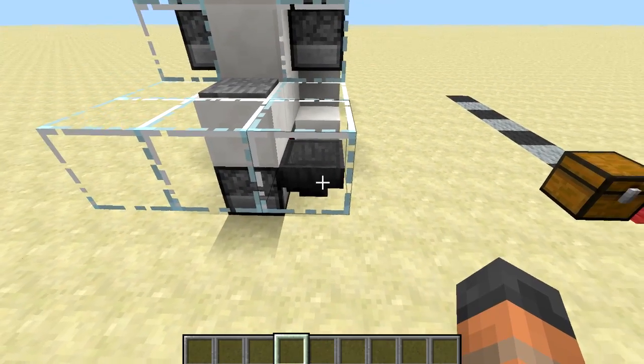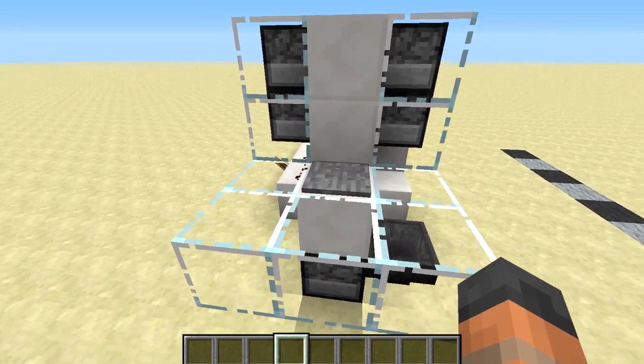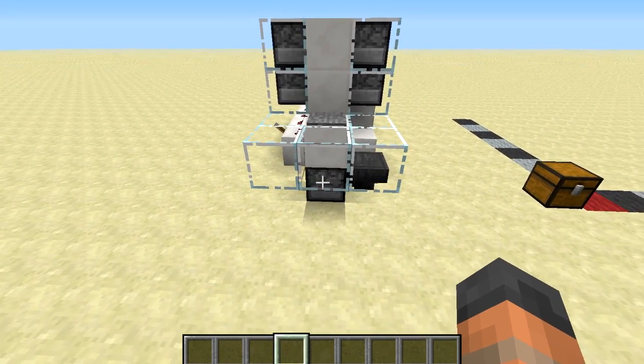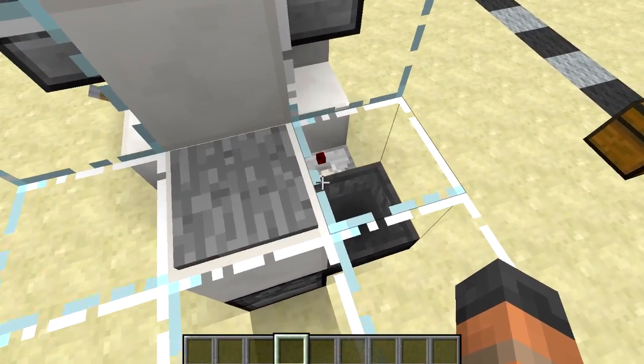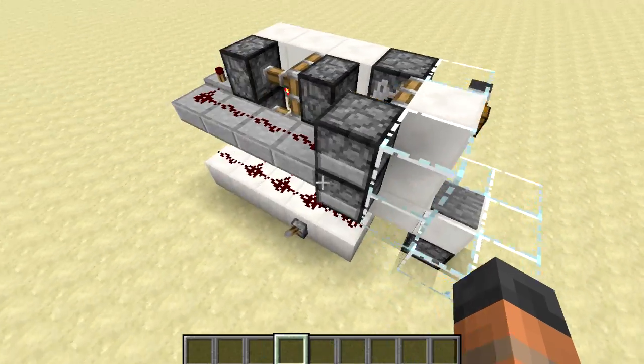That is not actually true. What happens is it immediately goes back into the dropper, but then this doesn't do anything because it's still being powered. It's not until the player walks off the pressure plate that it's ready to move an item back into the hopper. So what it does is create a short pulse when we stand on it, which you can see there, and then that controls the double extending piston.